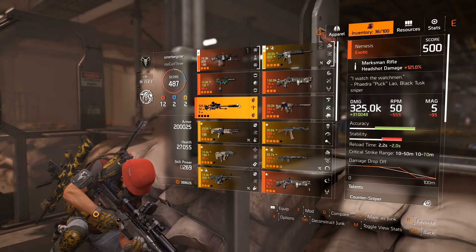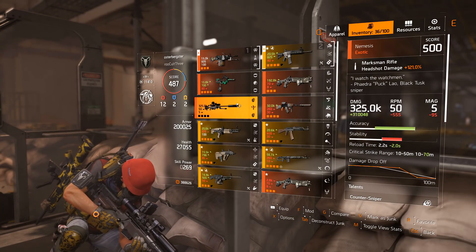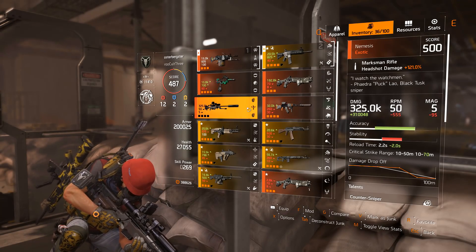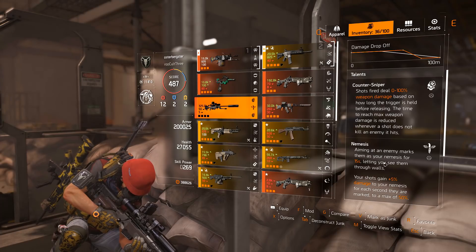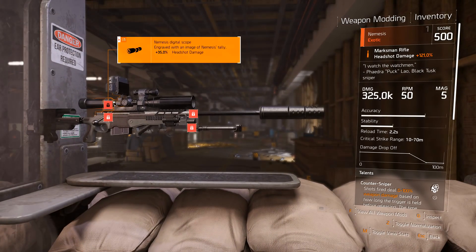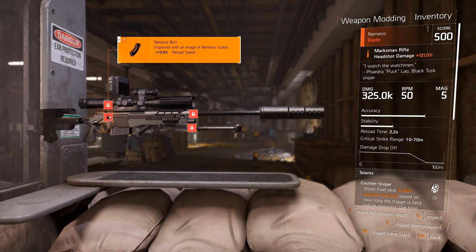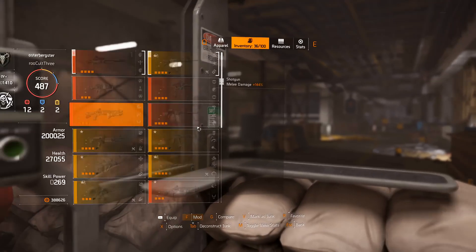Now we have the Nemesis Sniper Rifle, which was probably the only weapon that could have a pretty clear use as a main hand weapon. I just did a challenging invaded mission and one-shot the end boss with this without even having one of the talents that increases more damage to it. So it still does really high damage. The mods for Nemesis increased the damage quite a bit: 35% headshot damage increase — pretty big — 10% reload speed, which is always nice, 15% critical damage — a pretty big damage increase — and 15% damage to elites.